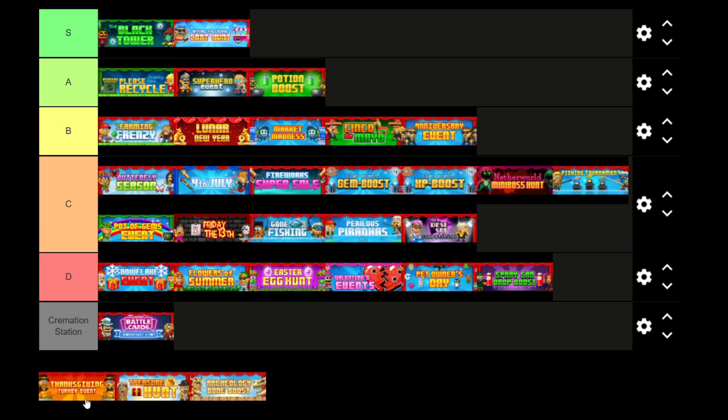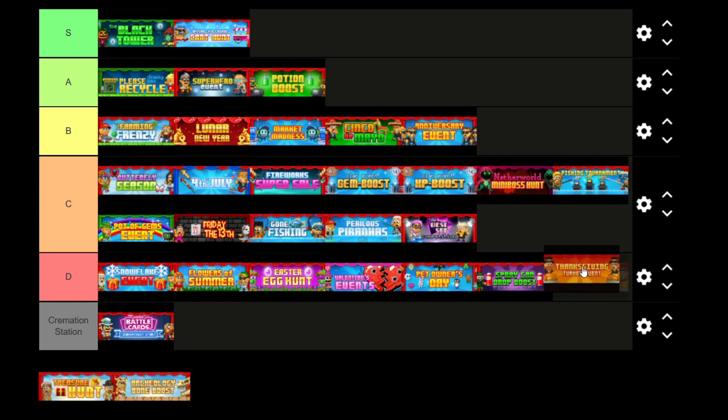And then the next one we have is Thanksgiving Turkey Event. This is the same as Flowers of Summer and Friday the 13th — you can just break some blocks and get a cool item. In this case it's like this hat, which is incredibly ugly and I don't know why anyone would want it. It's generally just pretty bad. So I'm just going to go for D tier for this — it's just a waste of your time.